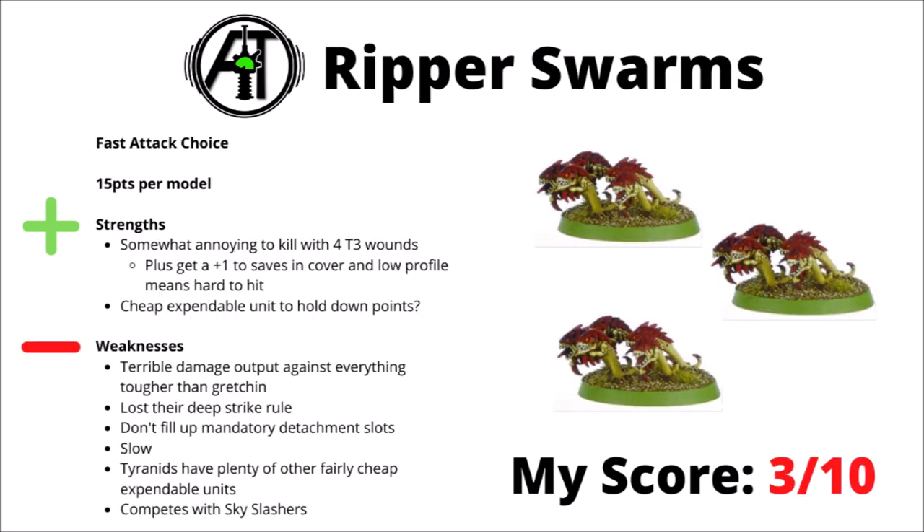Speaking of Rippers, they're also in Fast Attack at 15 points per model. They're much worse than in the previous codex — no longer troops, they lost Deep Strike, and don't fill mandatory detachment slots. They're pretty slow with virtually no melee damage against anything stronger than Gretchin. For their biggest benefits, they're somewhat annoying to kill with toughness 4 and 3 wounds, plus get a plus-1 save in cover with a low profile. But there are a whole bunch of units that do their job better — even the 412 Sky Slasher Swarm version is vastly better now. I rank them a 3 out of 10.